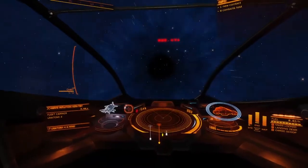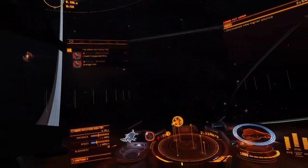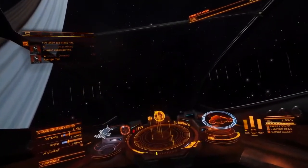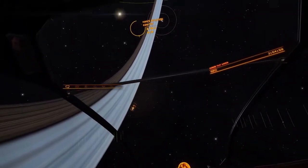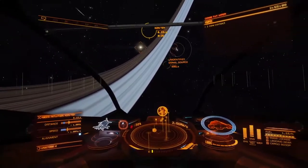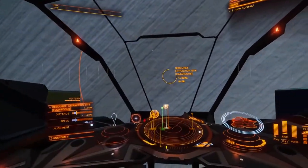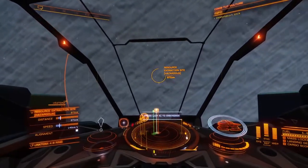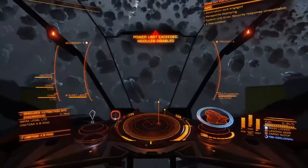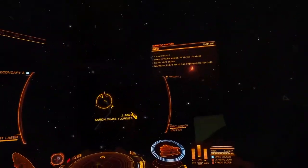Once you're in the Vulture, that's a great time to decide you're ready for Haz RES instead. In Haz RES you won't have police help — sometimes other bounty hunter NPCs join in, but mostly you can expect to handle everything on your own. That makes things dangerous, especially if there's a wing involved.